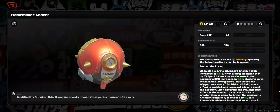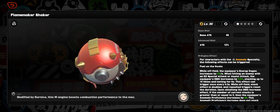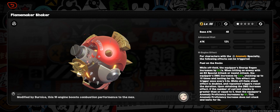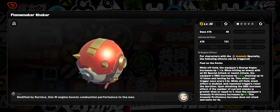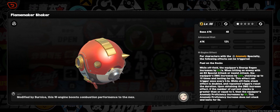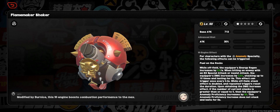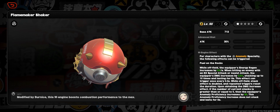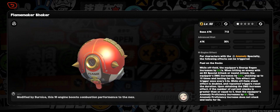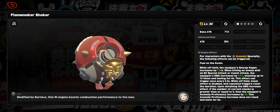Bernice's engine, the Flamemaker Shaker, is an anomaly engine that gives 30% attack at level 60. Its passive boils down to the following: when you're off-field, Bernice regenerates 0.6 energy per second. When you hit an enemy with either an EX special or your off-field afterburn attack — which is considered an assist attack — you gain a 3.5% damage increase, stacking up to 10 times. However, while you're off-field the stack effect is doubled, taking it to a massive 70% bonus damage. And if you're sitting at 5 stacks or more, you also gain 50 anomaly proficiency, so you're really only down 40 AP compared to other S-rank AP engines.